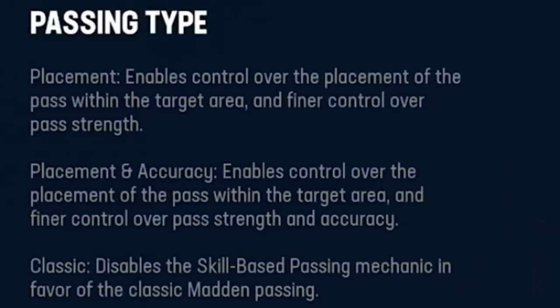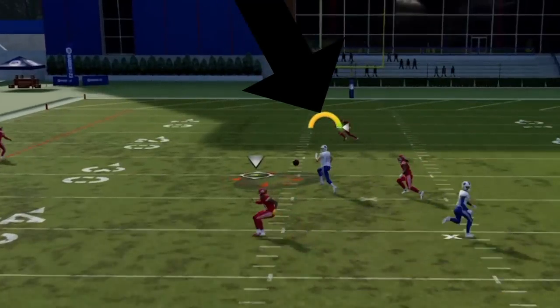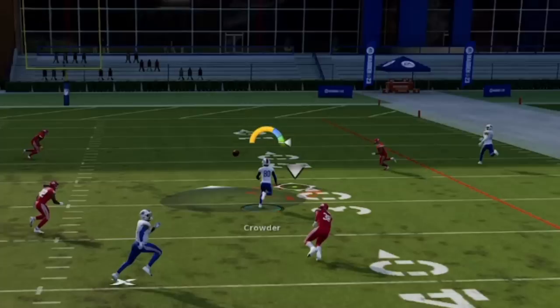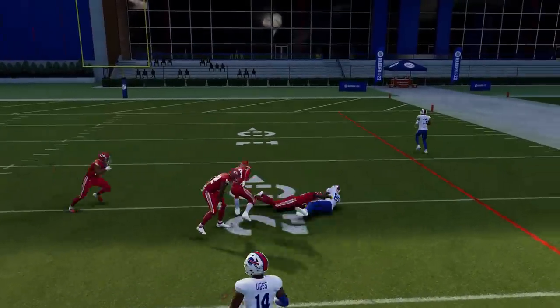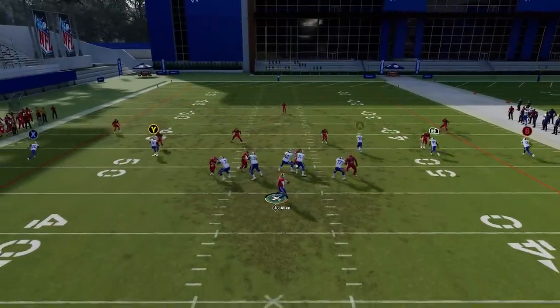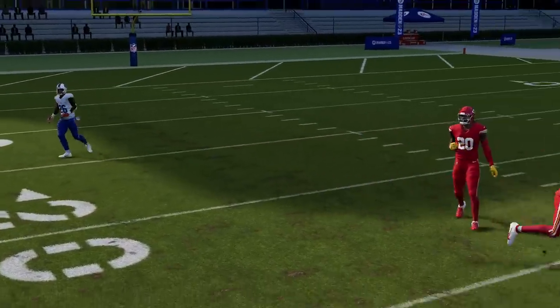The last one is placement and accuracy, which enables control over the placement of the pass within the target area, finer control over pass strength, and accuracy. I don't know if it really makes that much of a difference. In placement, you already had something like a power meter, similar to what you might see in NBA 2K when shooting the ball. With placement and accuracy, it's essentially the same power meter, only this time you're going to have three different areas light up — a yellow area, a blue area, and a green area. You want to try to get your accuracy into the green area to ensure more accurate throws. But Madden 23 states that if you don't hit that accurately enough, it's not necessarily going to mean an incomplete pass — it's still somewhat random.